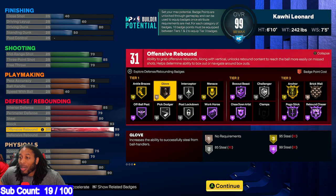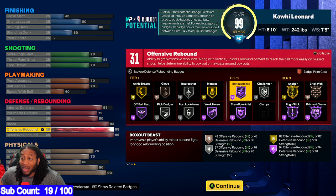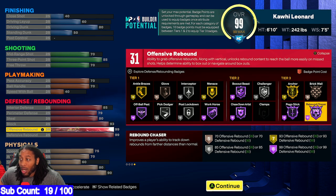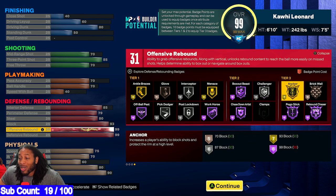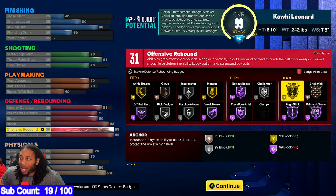Right now I've got Rebound Chaser, and once I get Box Out Beast all the way up I'll be able to box people out and get the rebound like I want. I'll also have Pogo Stick and Chase Down Artist on Hall of Fame. You get Anchor on gold, but you need 99 block to get it on Hall of Fame. There is a big difference between gold and Hall of Fame, but I wasn't able to find the stats to get that block up to 99, so I just got it on gold.